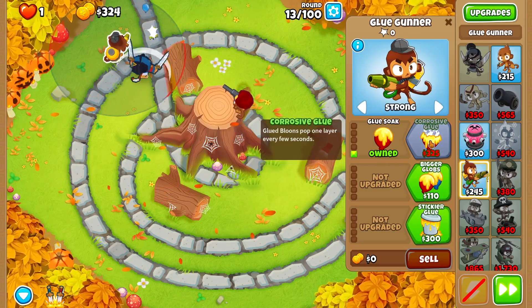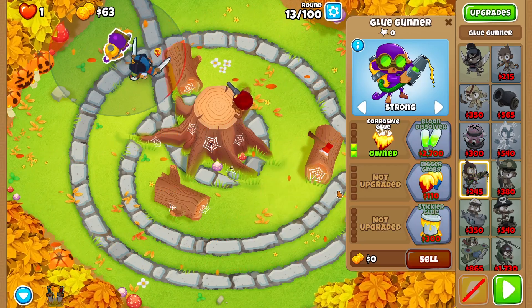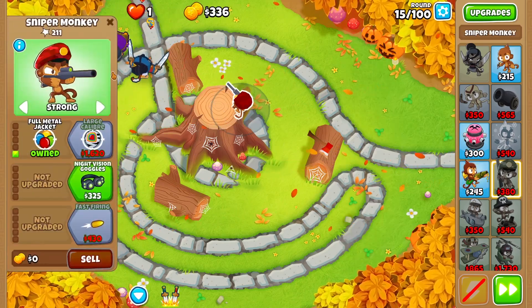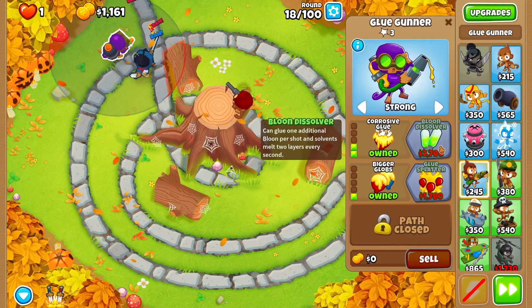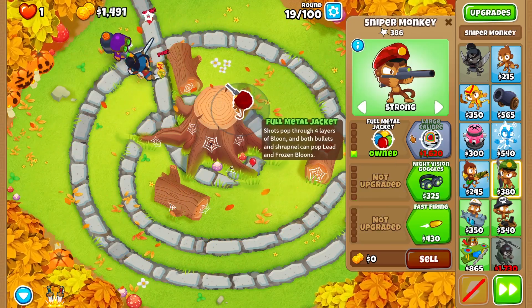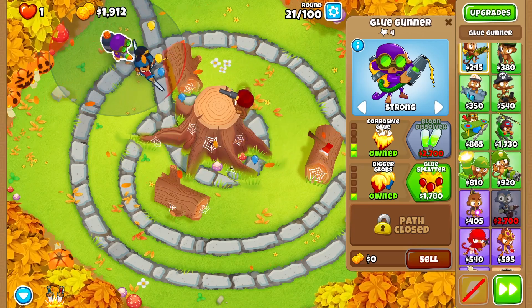Let's give Glue Gunner some love — bigger globs. Thinking about upgrading him a little bit. Do I want to upgrade him first or my Sniper Monkey first? I think I'm gonna get Balloon Dissolver and then work on that monkey to get enough popping power for MOAB. That's the plan for now.